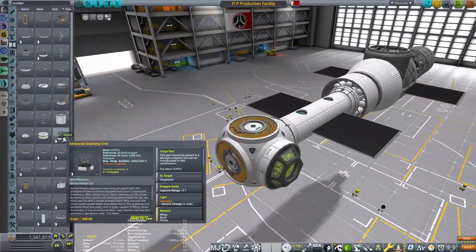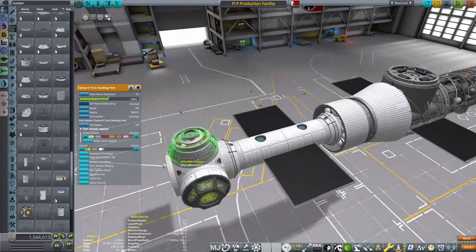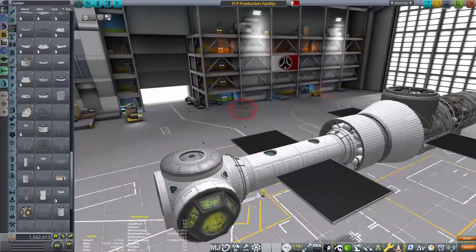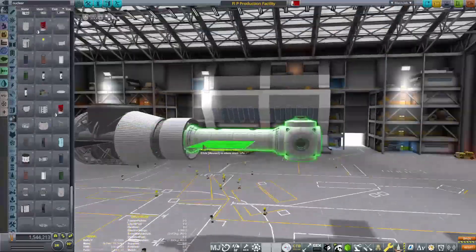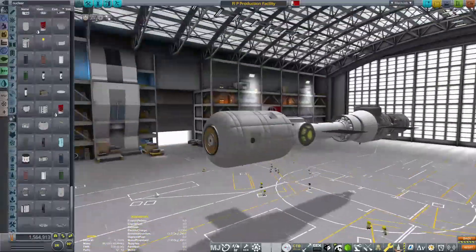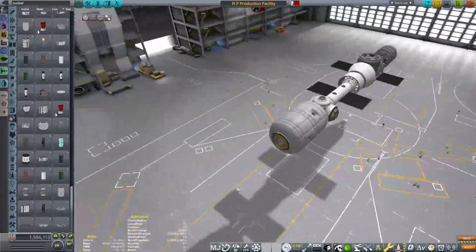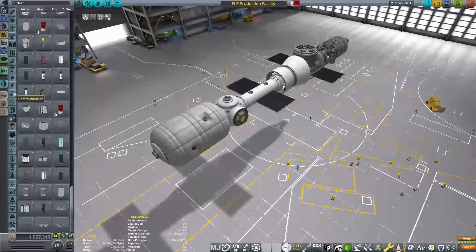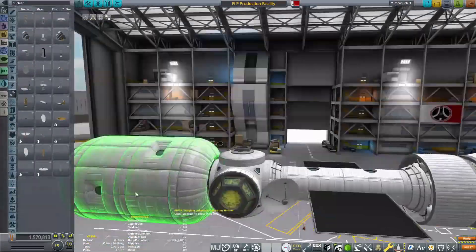We are going to be in the space plane hangar for a bit whilst I try and figure out exactly how I want this space station to look. I kind of like making my space stations quite asymmetrical, just because it's a little bit more interesting than having something be completely symmetrical. Asymmetry is good, although this does turn out incredibly asymmetrical, so I'm not sure if that's the best, but I'll leave that up to you to decide whether you like the look of this station once it is finished.